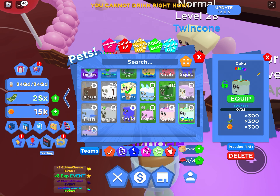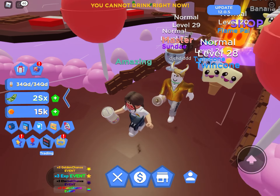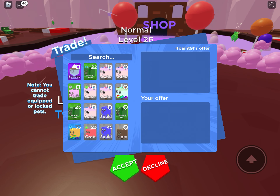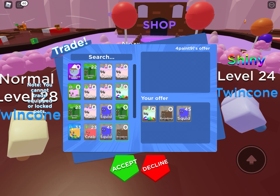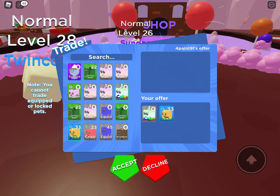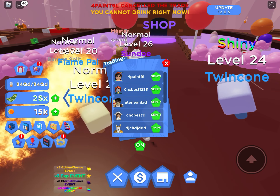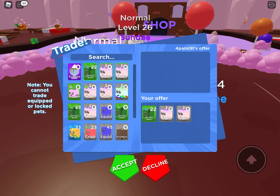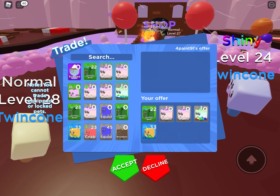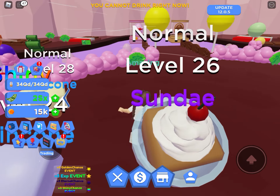These are still my good pets. Let's go ahead and trade somebody — let's put the cake, the reindeer, the squid, and the sea unicorn. Let's decline these. Okay, let's see if they offer for some of these. It's very easy to send trade requests. Let's see if they offer for some of these — I'll just decline.